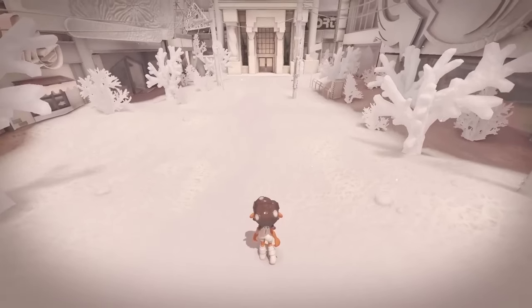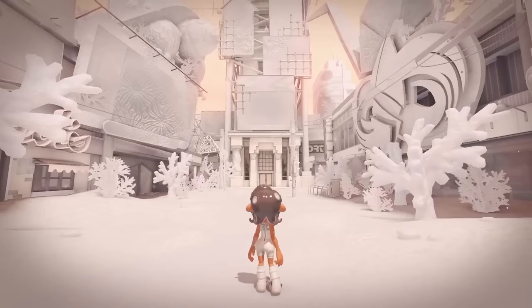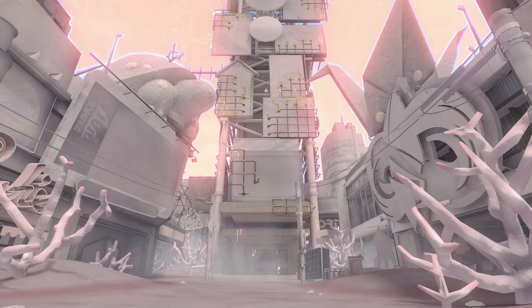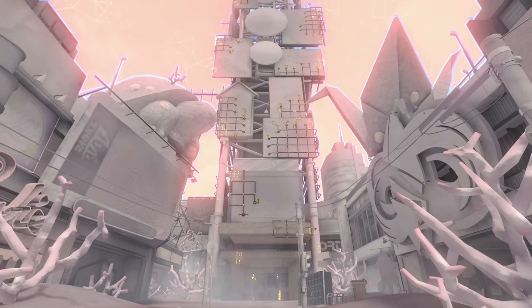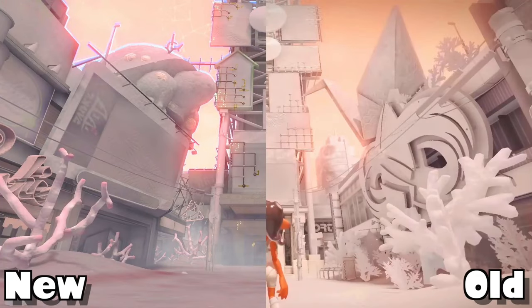The Side Order reveal trailer was a lot of simple concept art, but it's evident they were going in a different direction at first. Nothing about what we saw gave off the idea of a digital world — if anything, it looked like a desolate world, an alternate dimension or realm where things were just dead. The final version has more dense snow covering the ground and digital elements like screen flickering and electrical wires covering the spire of order.